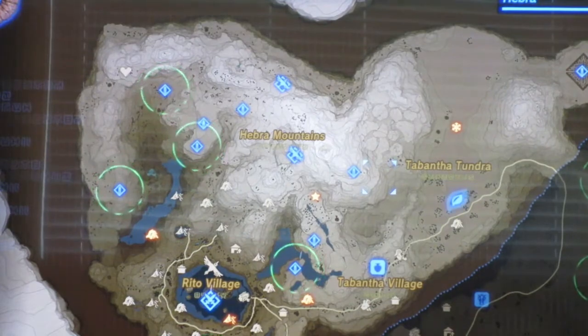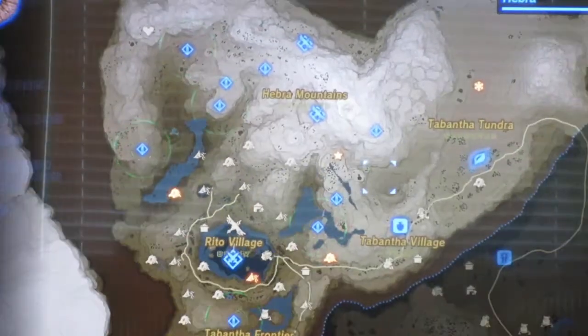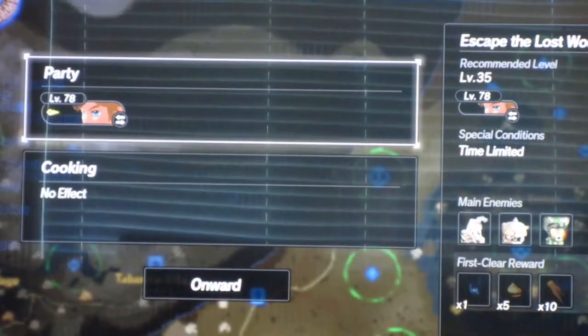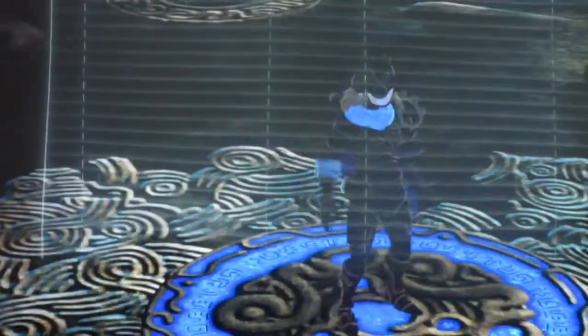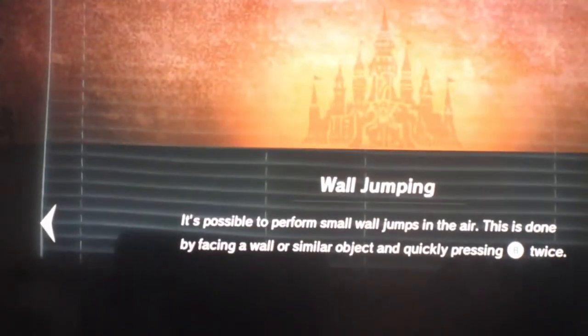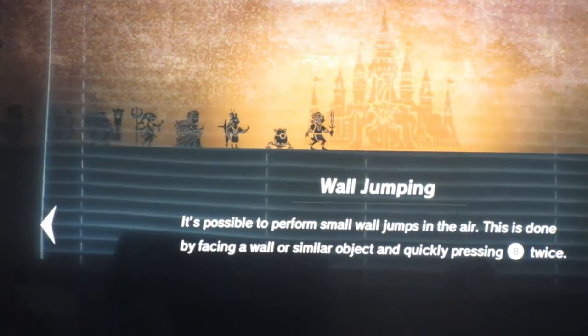That's weird because I was sure we would be getting more characters. Let's give this a quick test run while I've got this recording going. Wall jumping - hmm. Unlocked characters: Link... hmm.